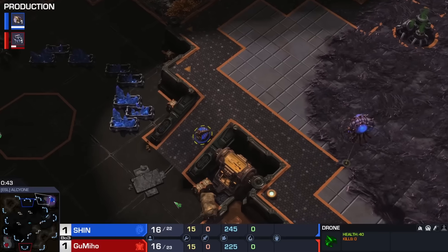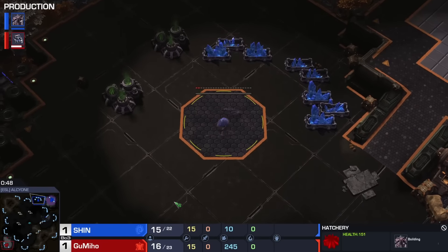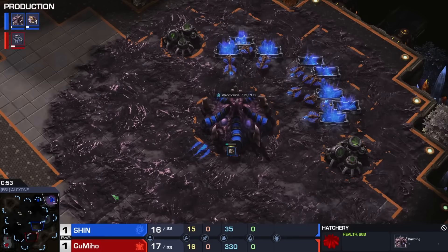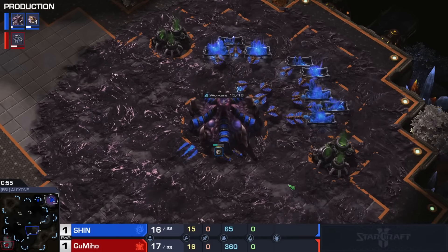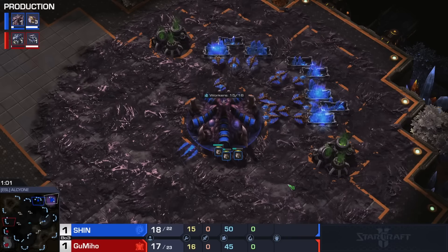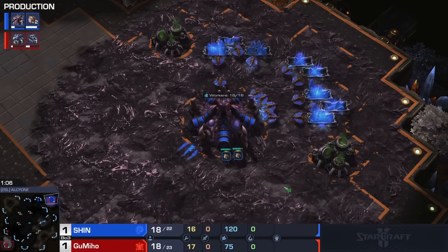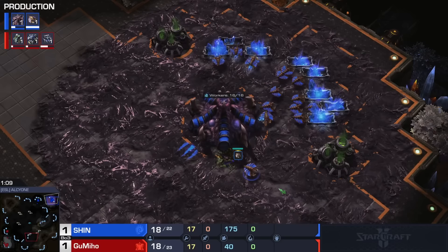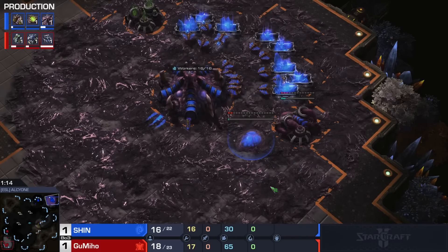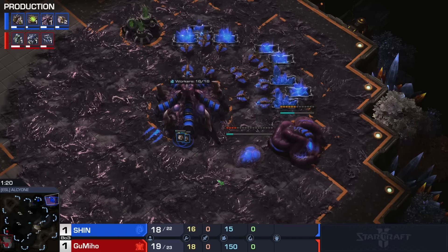They play passively, absorb every attack, but then ultimately the plan is to, for example, send lurkers through the Nidus Worm. Shin is absorbing every attack, and then just trying to absorb more attacks. I don't really love the ultra-passive approach — he's obviously a very good Zerg, but I would like a bit more of a win condition rather than trying to have my opponent make a mistake and then counterattack. Those run-bys have been very good, but good luck trying to get those run-bys done against somebody like Maru or Clem.